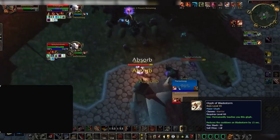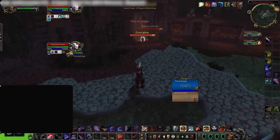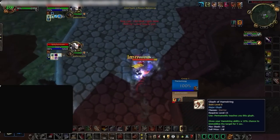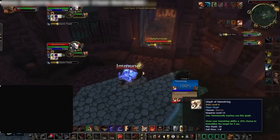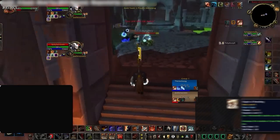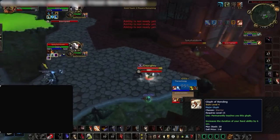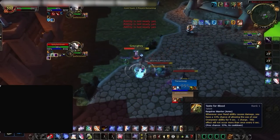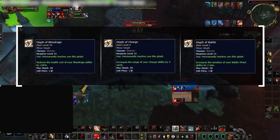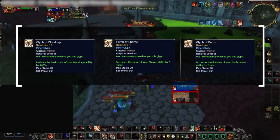Note that the Bladestorm glyph gets most of its value in longer games, which are less common early in the expansion. The third glyph is situational depending on whether you put talents into Improved Hamstring. If you did, Glyph of Hamstring increases the chances of rooting your opponents. If you didn't talent Improved Hamstring, use Glyph of Rending, which helps manage your globals in longer arena games and helps with Taste of Blood procs by making it easier to keep up Rend. As for minor glyphs, take Battle Shout, Blood Rage, and Charge — quality of life additions for arena.